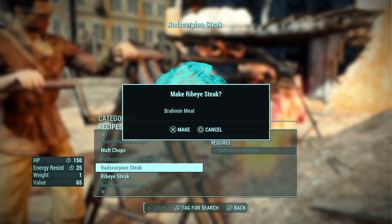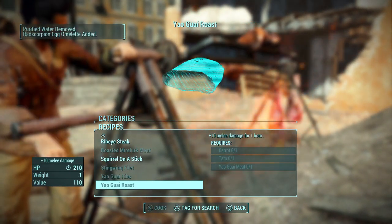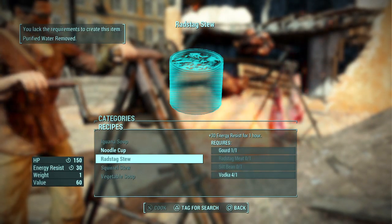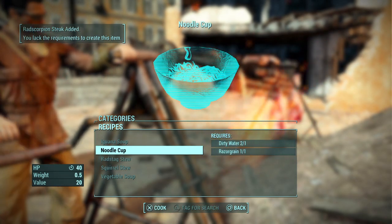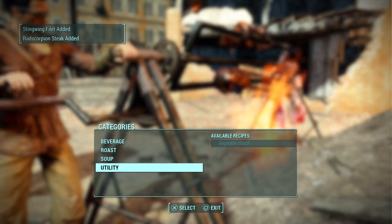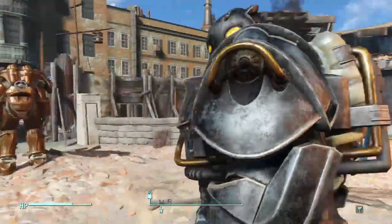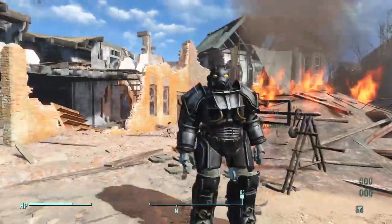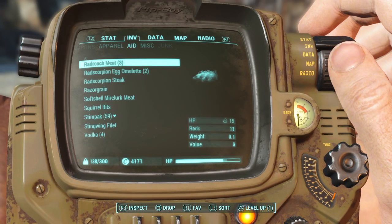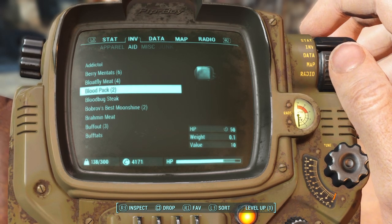Energy resistance and perception. We can also make ourselves a ragstad stew — that's better energy resistance, but we already made the rad scorpion. And if it's 25 as opposed to 30, five points aren't going to make or break us. I just tried to get into Kate's armor. Can we share it? Anyway, let's go ahead. We're going to skip the drugs this time.